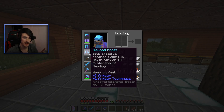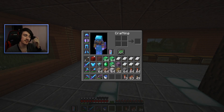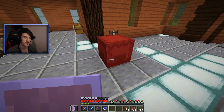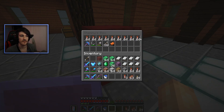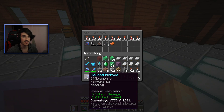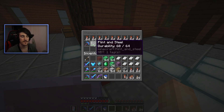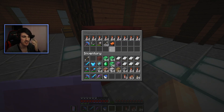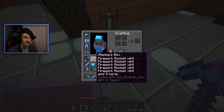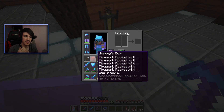I have Soul Speed on my diamond boots now, which is pretty cool. I also have a little shulker box with useful stuff in it — fireworks in case I run out, a diamond pickaxe as a backup in case I accidentally let mine break, flint and steel if I ever want to light a nether portal, shears just in case, arrows in case I misplace some, and a saddle if I come across a horse or something else. If I think of anything useful, I'll put it in there.